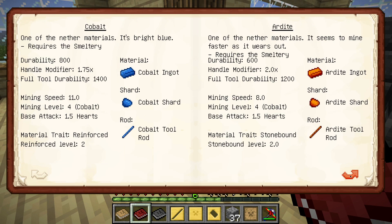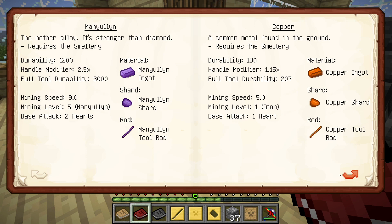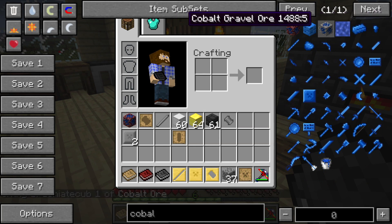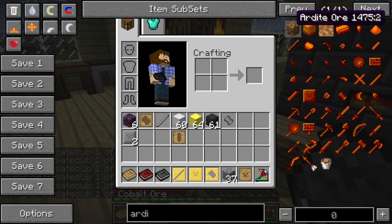Cobalt has a durability of 800 — that's pretty good. Ardite has a durability of 600. Manyullyn — why not? Manyullyn is actually made from two Cobalt and two Ardite. We can smelt those down. I didn't know they had Cobalt Gravel Ore — that's pretty cool. Let's grab some Cobalt and some Ardite.